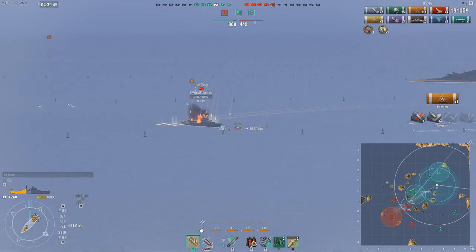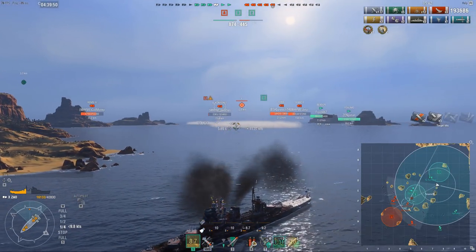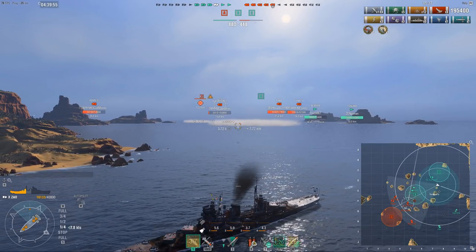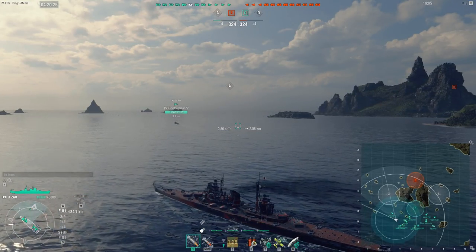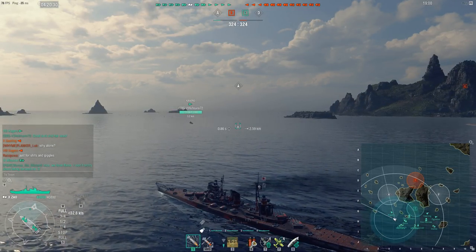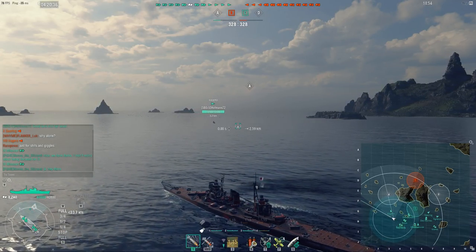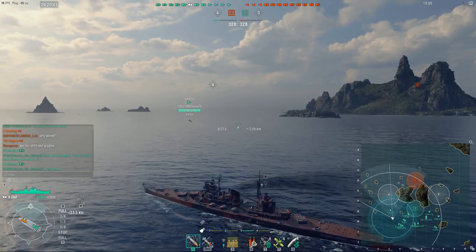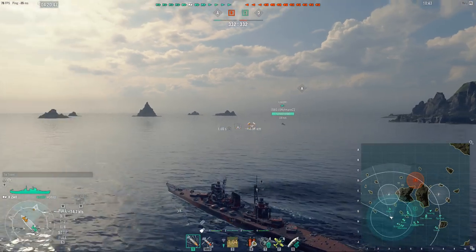There is a lot more to the Zao than just long range HE spam, particularly one of its greatest strengths: the concealment. You can actually reach a very impressive 9.7 km concealment on the Zao, if you spec for full concealment, which I highly recommend. 9.7 km is impressive because you outspot every battleship and almost every single cruiser, the only exception being the Minotaur at 8.9 km. In fact, you have the same spotting range as the Khabarovsk destroyer at 9.7.